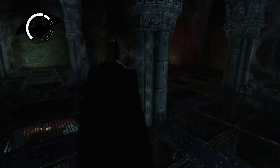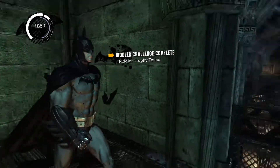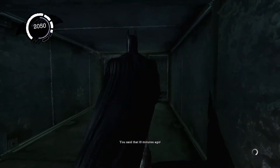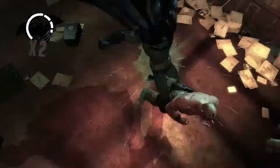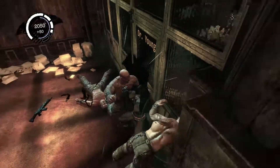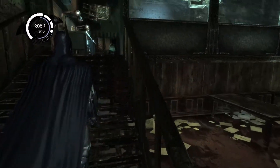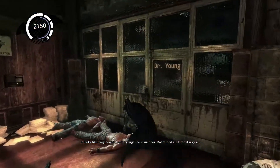Through here, I'm assuming. But what's over here? Oh of course — everything is easy for you. This guy has a gun. He won't be happy, but neither will you once I knock you out. Dude, it's just you and me, broski — and I don't lose one-on-ones. Joker's thugs were trying to get into that office. It looks like they couldn't get through the main door — got to find a different way in. Of course I do.